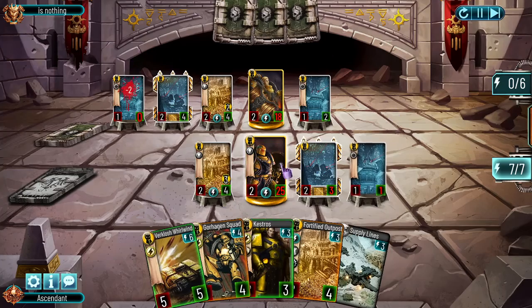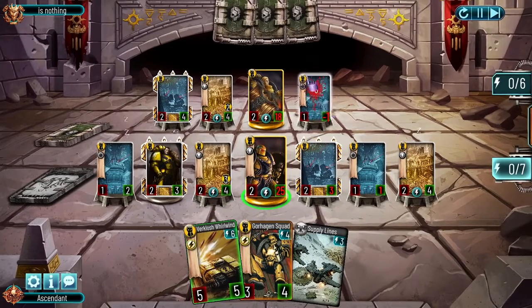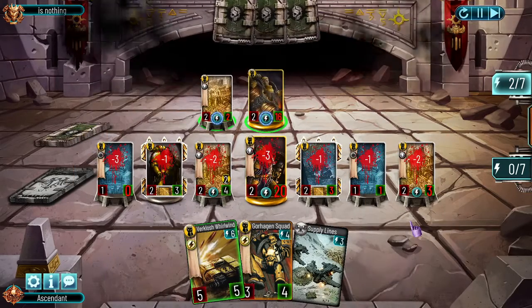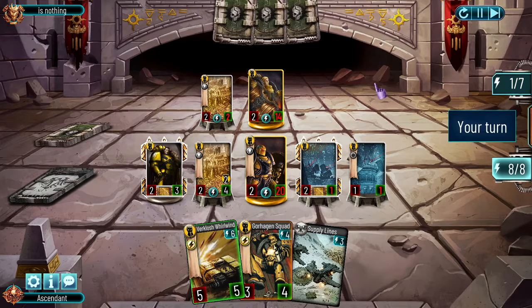Now we can drop turret plus Kestros, or turret plus Fortified Outpost — shoot this for free. I want this to die because he has no more things to play. He is low on turrets, and being low on turrets means this is going to do basically nothing. So we are fine — we have double Outpost. He kills one but I have Wirewild and Gauragan Squad. Let's drop turret plus Gauragan — it's an 8-9 for 4 energy. Shoot, and there is no way he can recover from this.